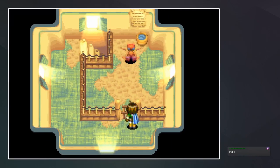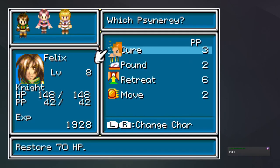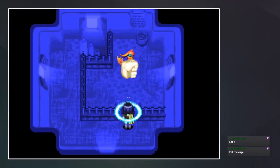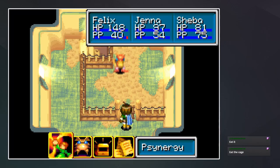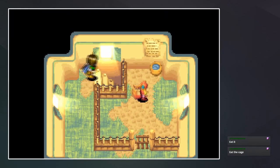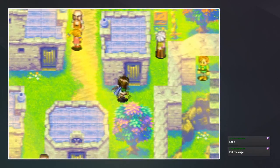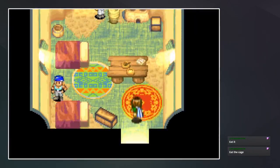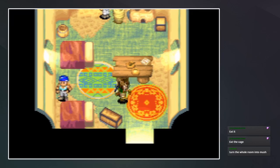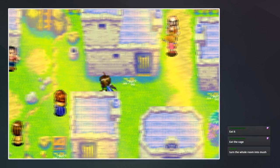It's caged, I can't get in — unless I can pounce the gate in. I could not pounce the gate in. Eat the cage — doesn't look very edible. We'll have to remember this one and come back for it. I don't feel like we have the necessary skills to get access there yet. Wait, we already talked to these guys. Turn the whole room into mush — might be tricky.